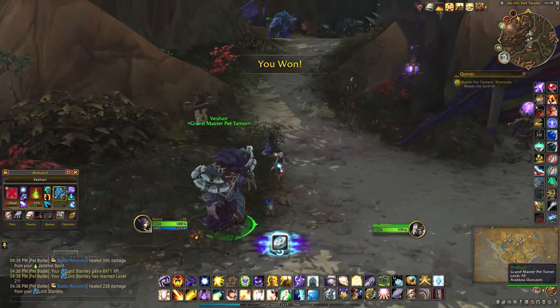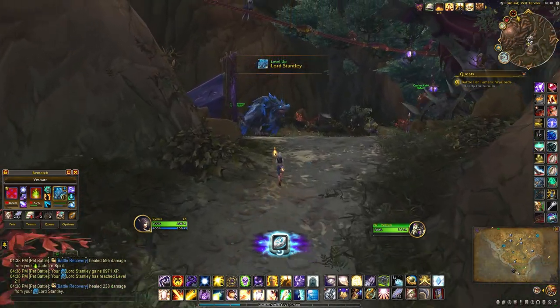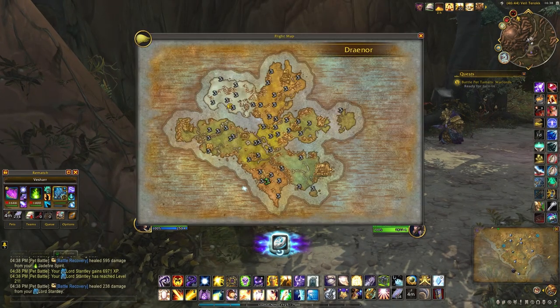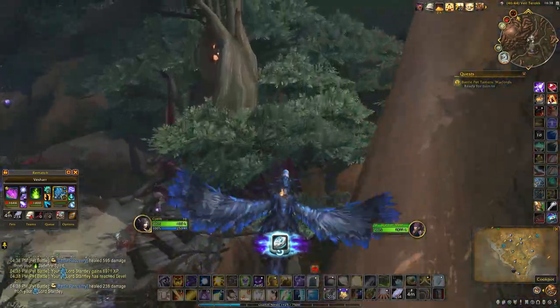There could be some RNG where he might crit you on that move — if you have a low level pet you may need to restart the match. But more often than not he doesn't take him out in that move and you're free to finish him off. Another one down. Heal him back up and now we're off to Retribution Point for the Terror Loon.